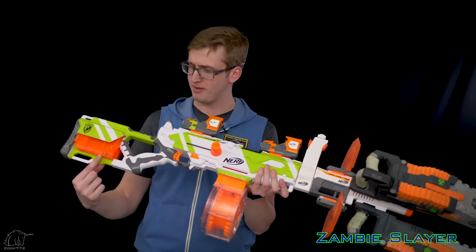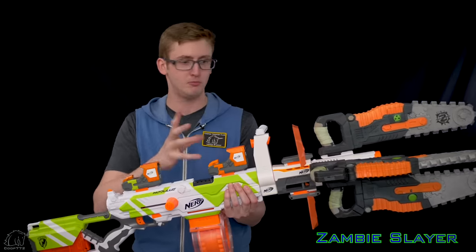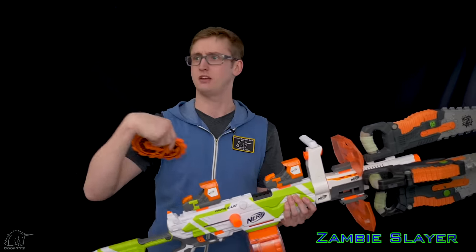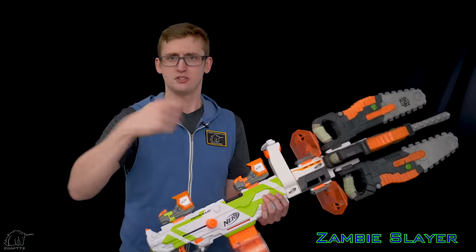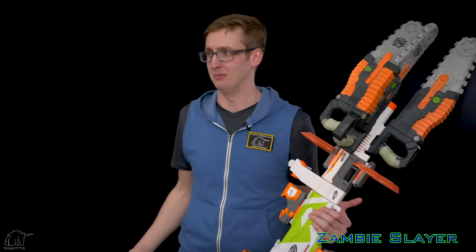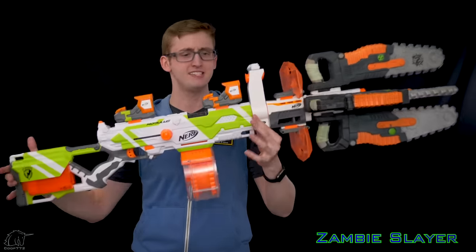And behind that, I have the two 6-round magazines because I left them in there from the previous combo - and that is the truth. A bonus addition to this combo is really more appropriate for a loadout video, but whatever. In my pocket, I have two of the twin-sliced discs, so I can pull those out and throw them. Not blaster mounted, so it's not really a combo thing, it's more of a loadout. But in the thick of it, it doesn't really matter. You can just carry a bunch of those and disc people. Disc them hard. Disc is such an awkward word to use as a verb. But that is the Zambie Slayer combo.